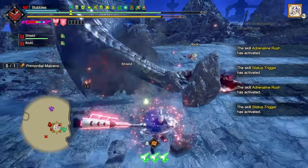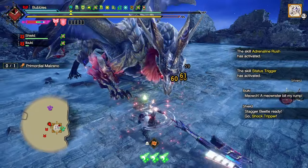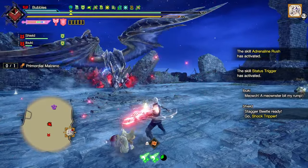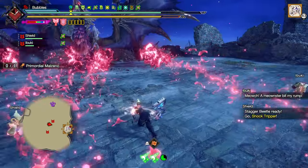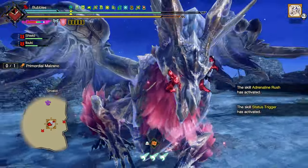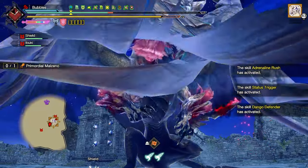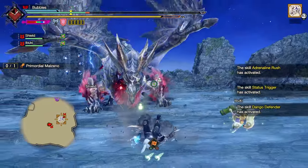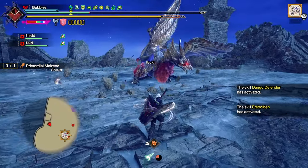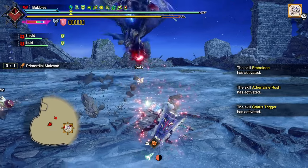Always go left if you're trying to actually dodge that attack with a roll, because it tracks a lot less if you go left rather than right. I did attack there but it just didn't register my triangle input, which is really unfortunate because I would have gotten a stun if that hit — very likely, because he had shock tripper on him.